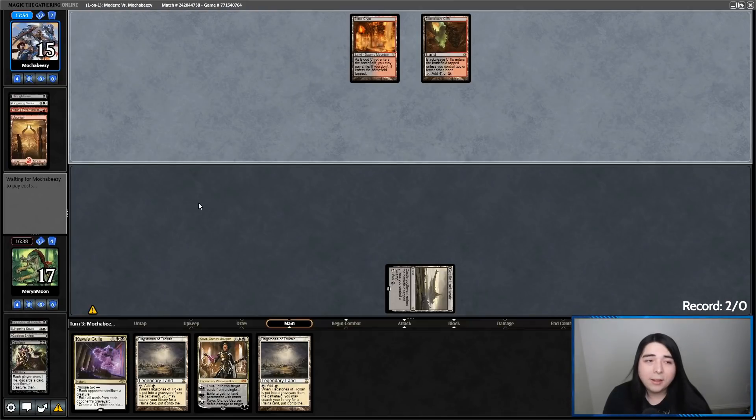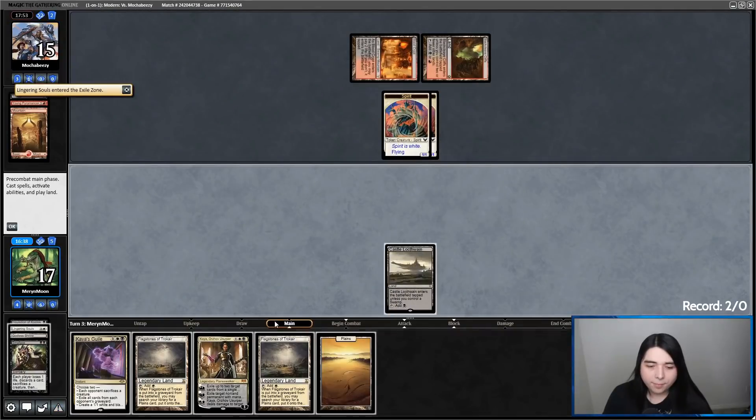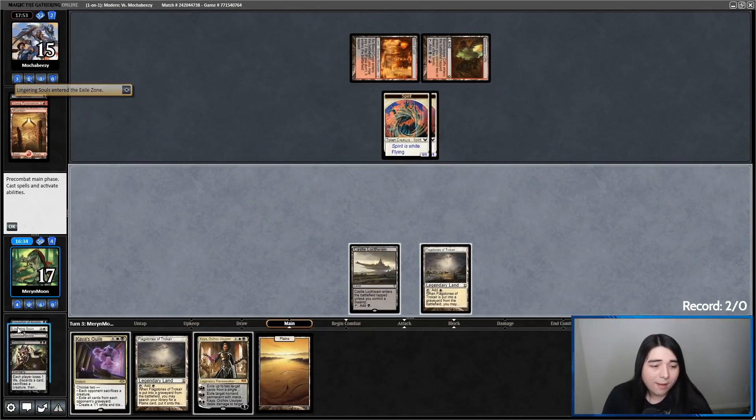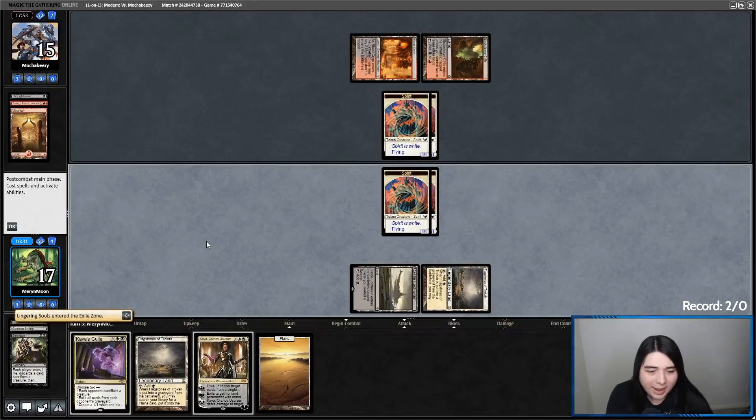They also discard a Lingering Souls. And I have my own Lingering Souls — battle of the Spirits! But they have two cards in hand and I've got four.